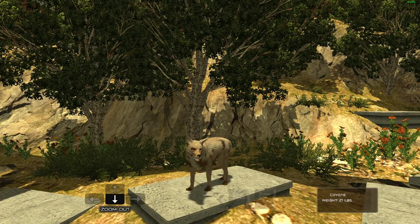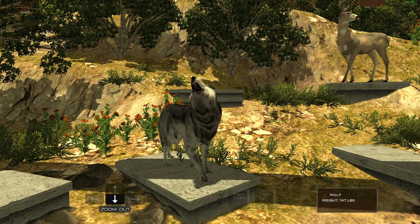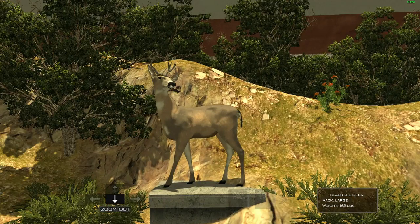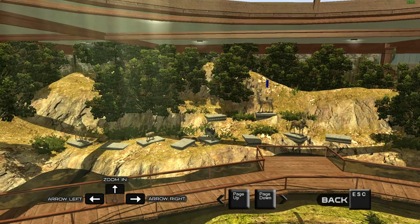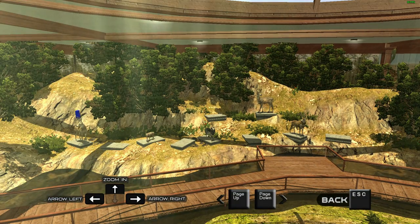227 pounds. There is our coyote at 21 pounds, the wolf at 147 pounds, that is our black-tailed deer at 162 pounds, and there is our mule deer at 194 pounds. I think that's it for here.